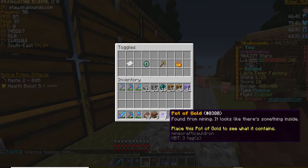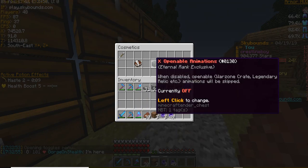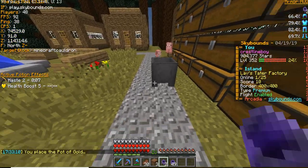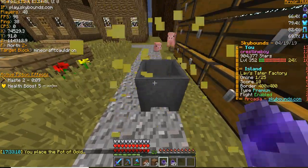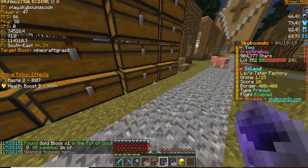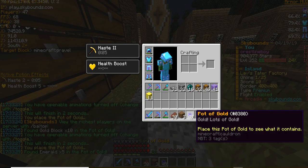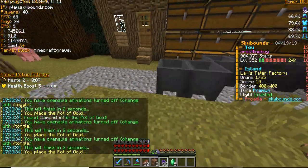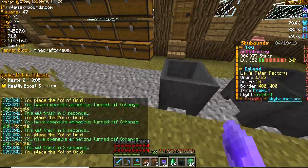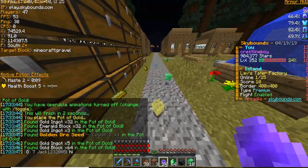We're going to be opening pots of gold, buried treasure, warzone crates, and immortal artifacts. First, let's show you the openable animation for a pot of gold — it's basically like an ancient rune. It pushes you away, so it's basically the same as an ancient rune, a legendary relic, or a mortal stone. We're going to turn the animations off to make it faster. Opening a bunch of these up — some diamond ore seeds, that's pretty nice. Mainly they give you emeralds, diamonds, iron, gold, ore seeds, and apparently now OP enchant crates.